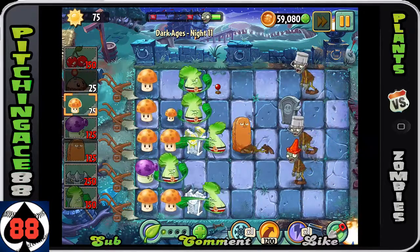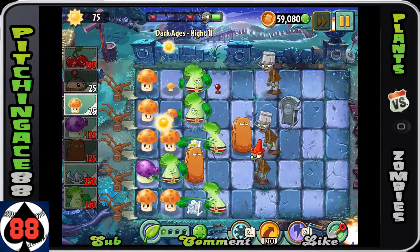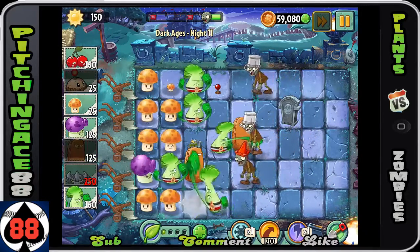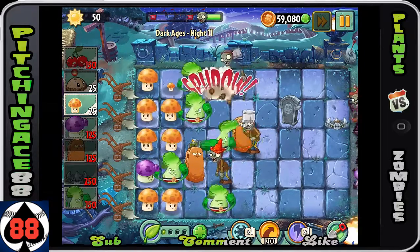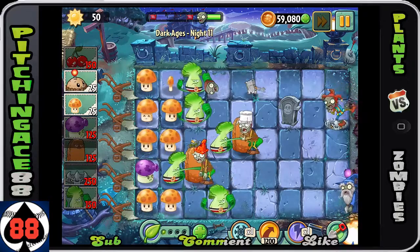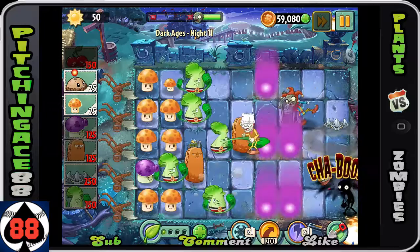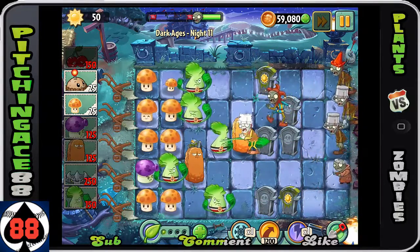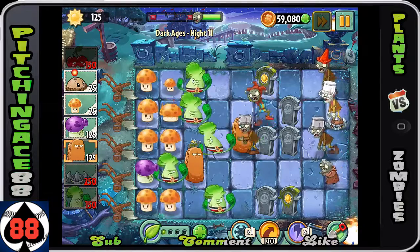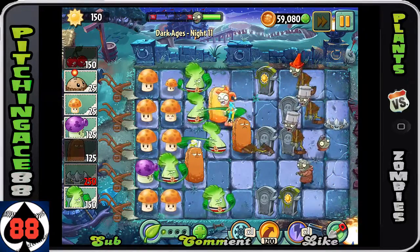All of our sun shrooms have basically fully grown now, so we're getting 75 sun pretty much all the time — if you can get this far, you're doing really well. Now again, wizard zombie — such a pain. Blow him up as quickly as possible; you just can't have him around too long or else he will do too much damage to your plants.